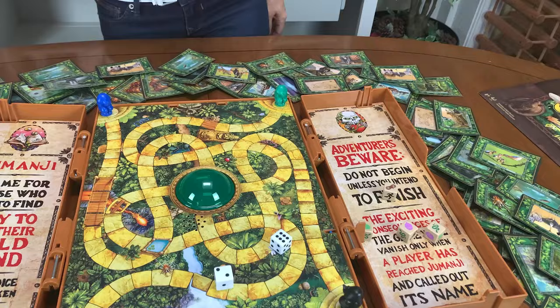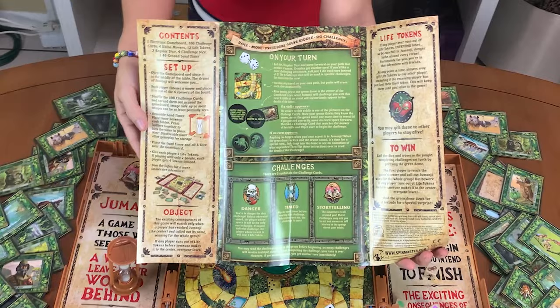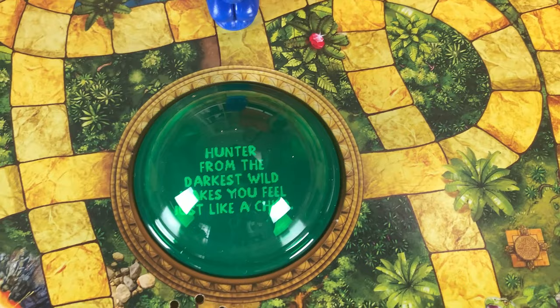I know it looks like there's a lot going on, but don't worry — you can open this up and start playing. The instructions are really easy to follow. Basically, you're going to roll the dice, you're going to move your piece, you're going to press the dome, and then you're either going to solve a riddle or do a challenge.